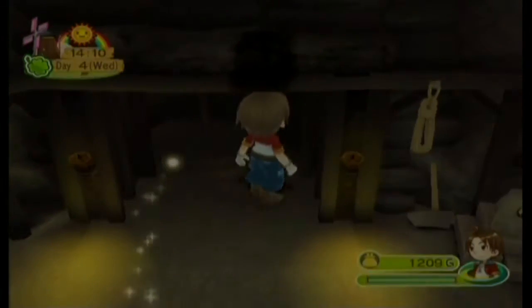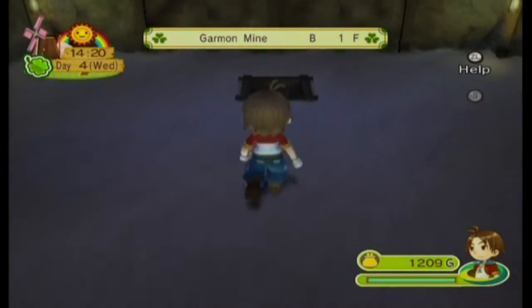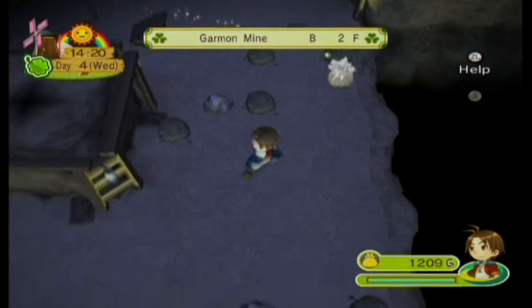Welcome back to more Harvest Moon Animal Parade. So last time we triggered a lot of scenes in the Garmin Mine area, and we also met the Harvest Goddess. We received a Powerberry, which was very nice, but we also unlocked something else by triggering the scene with the Harvest Goddess — the boulder on Floor 10 is no longer there, so we can go through it.